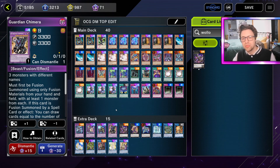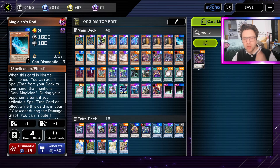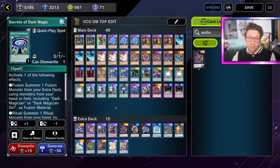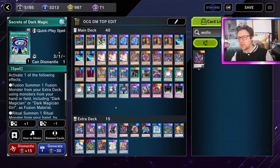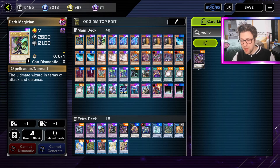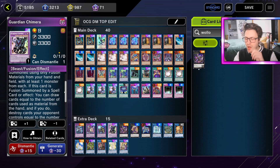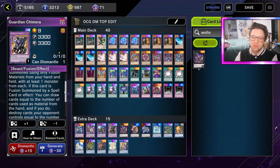I'm starting to think that card isn't the reason that list won, and I do think Guardian Chimera might have had more to do with it. I've barely talked about Guardian Chimera - this is a card I should talk about a lot more. This card makes going second with DM very interesting. If you open Rod and Secrets, you can normal the Rod, bait a response from the opponent, and if they go for an Imperm, Veil, or any other negation, you can chain the Secrets - hopefully if you have the material around to do it, meaning you need one DM or DMG in hand.